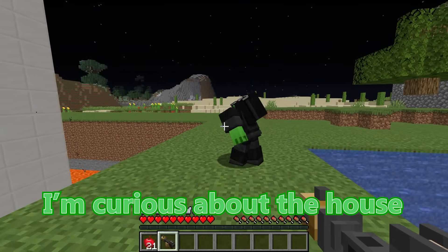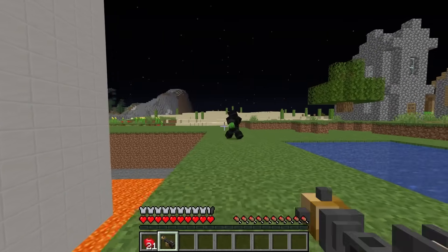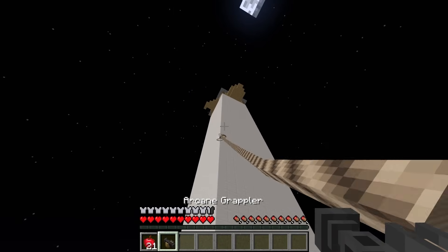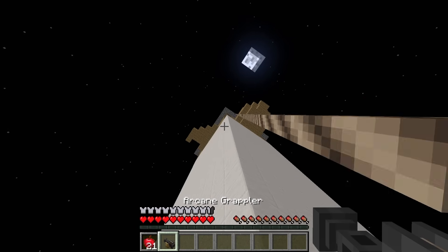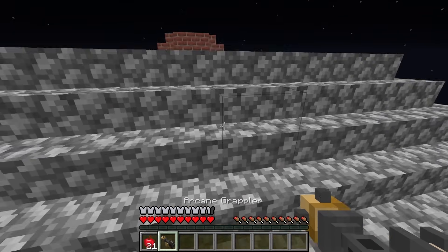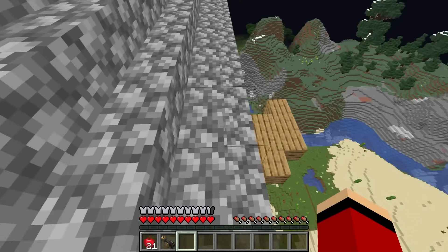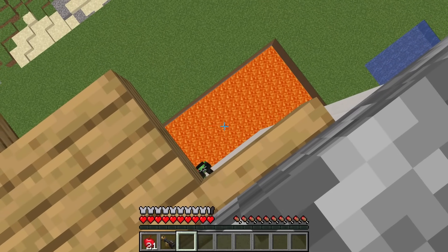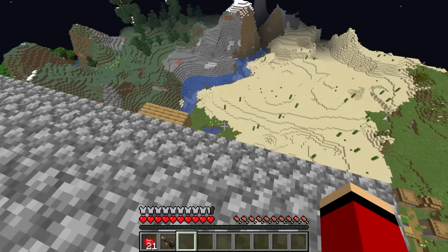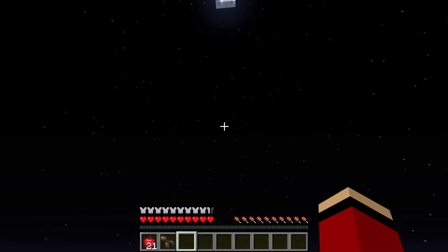I'm curious about the house — what kind of treasure is inside? Let's use our grapplers and find out. But be careful — one slip and you'll fall into the lava pit below. Stay focused! I'm at the top already! I fell! Are you alright? I'm fine. You're so close! Almost there. Finally! I made it! What an amazing view from up here!